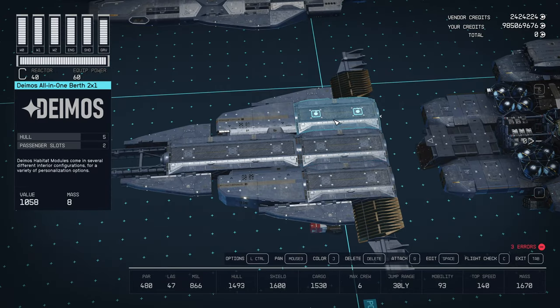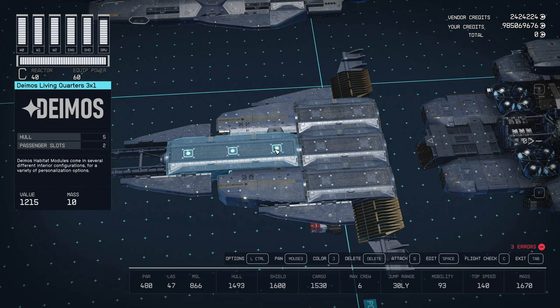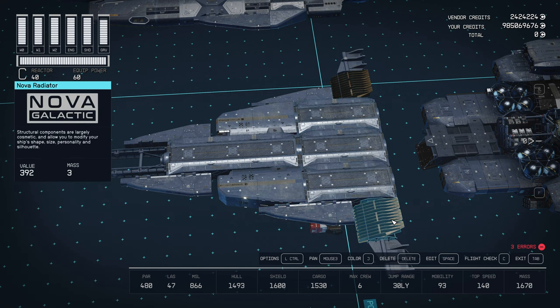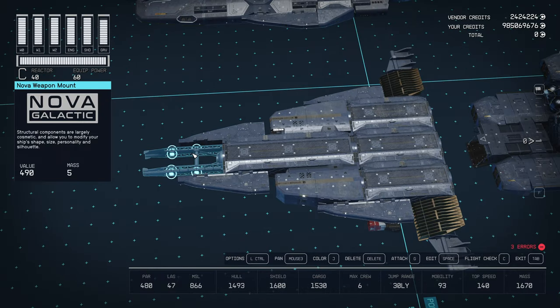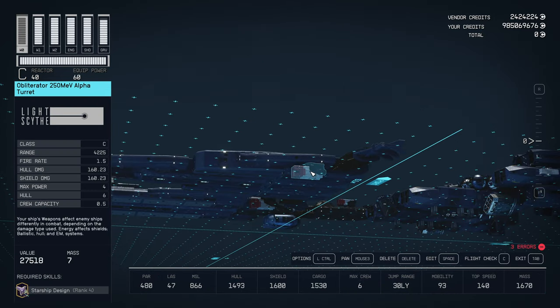For the main body, we're going to line up three 2x1 halves of your choice with a single 3x1 half. Add Stroud nosecap Charlies to the sides along with Deimos wing alphas. Attach two Nova radiators at the rear with Nova wings on each and a Nova weapon mount at the fore. You can accent the bottom with additional portholes and add a couple turrets as well.